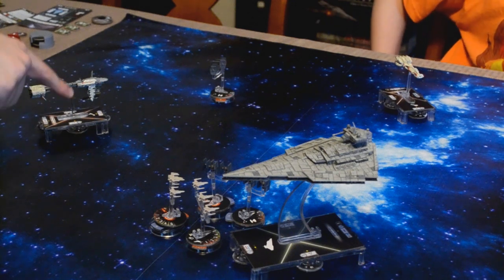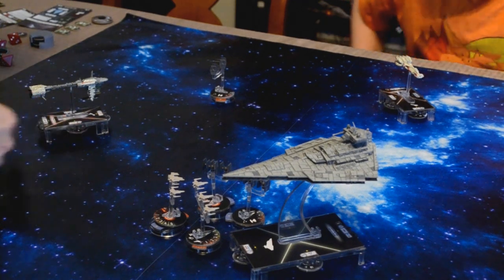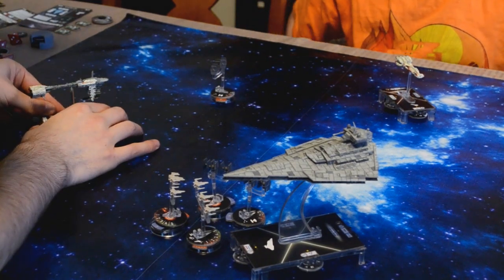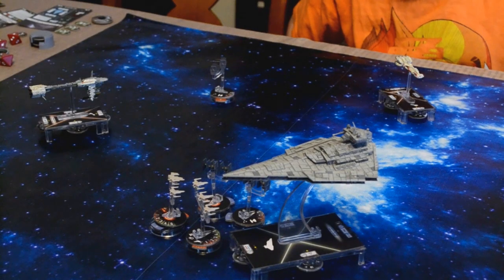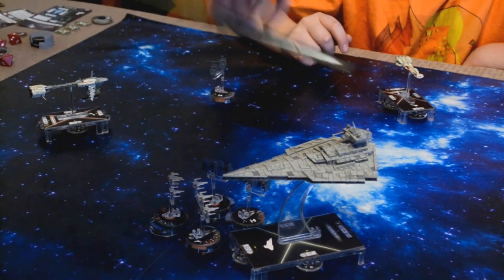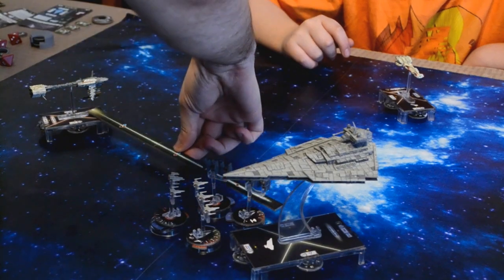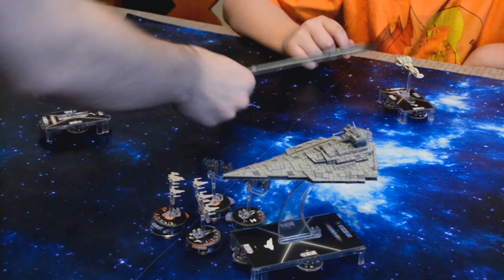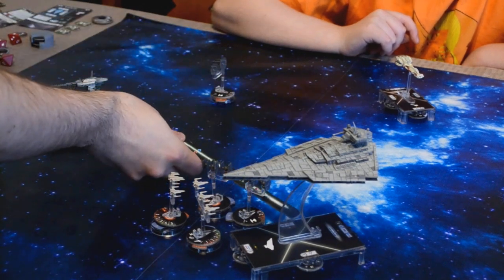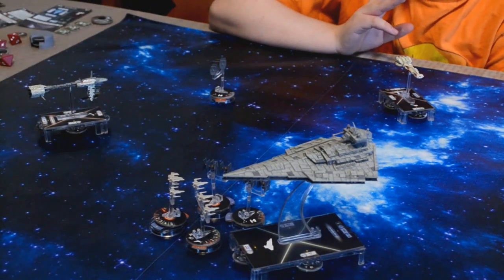And now I need to resolve the Engineering. I revealed Engineering. Am I damaged at all? I'm down a shield. I have three Engineering, so I'm going to go ahead and repair one shield on that side. I also have damage in the back there. As far as attacking — I'm at long range, I can only use red dice so I can't attack that. But with this one, I think I can attack the Star Destroyer. I'll attack this TIE Fighter out of my front hull zone and the Star Destroyer from my side hull zone.